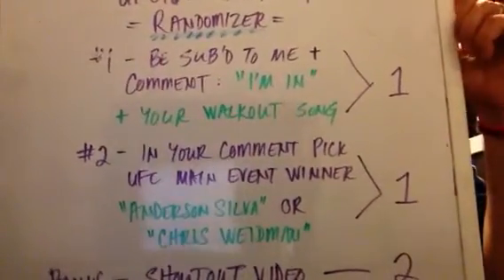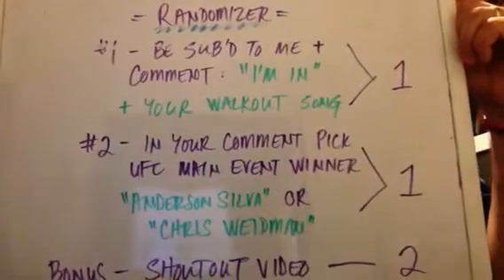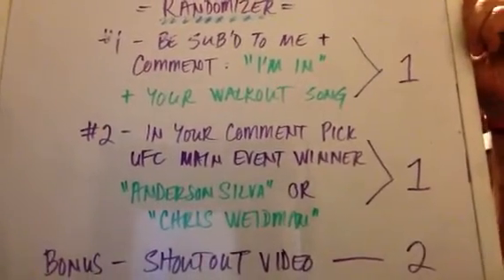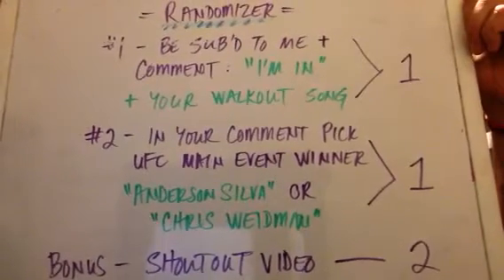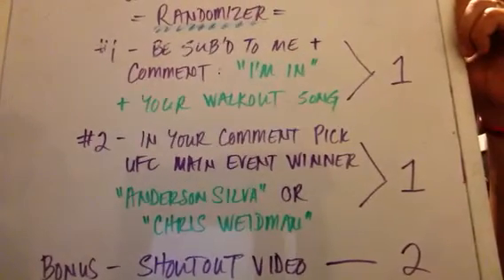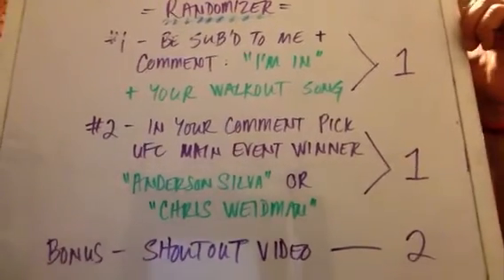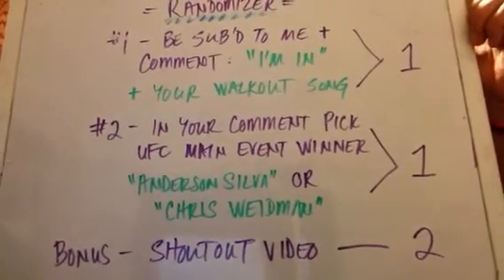And then for a second entry, in your comment, pick the winner of the main event of 162 — you'd either put Anderson Silva or Chris Weidman. You get one entry for sure, and then you'd probably get one more if you pick the right winner of the main event. That's all in one comment.